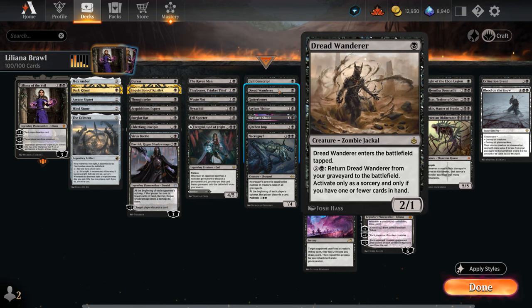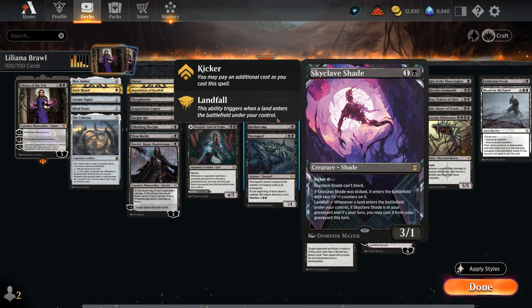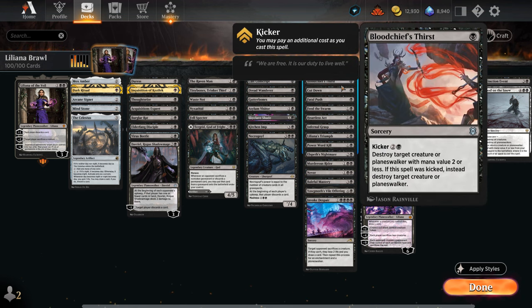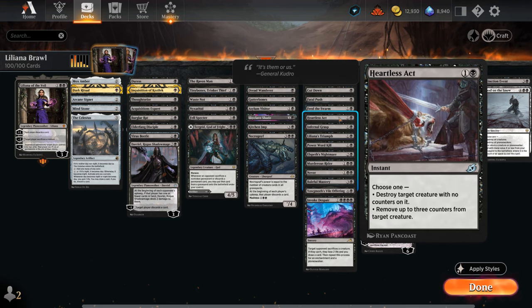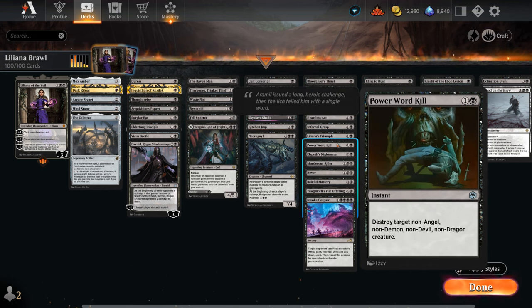We've also got some additional creatures we can replay out of the graveyard: Coldsteel Conscript, Dread Wanderer, Gutterbones, and even Skyclave Shade with landfall. Then the next section is removal and we've got a ton of it: Bloodchief's Thirst, Cut Down, and Fatal Push at one mana. A two-mana Feasts of the Swarm can also answer enchantments, alongside Heartless Act, Infernal Grasp, and Liliana's Triumph — especially synergistic with Liliana, making the opponent sacrifice and discard if we control a Liliana planeswalker.